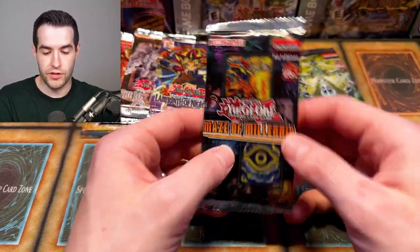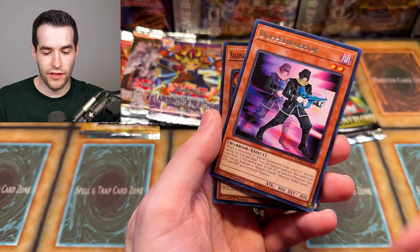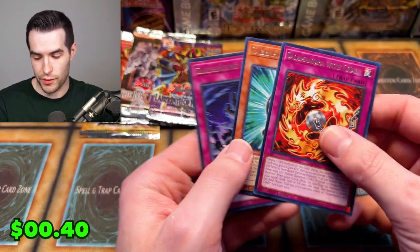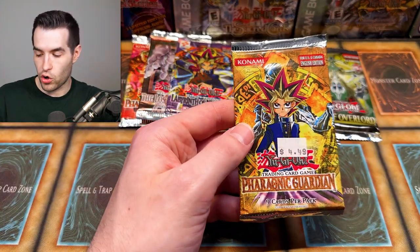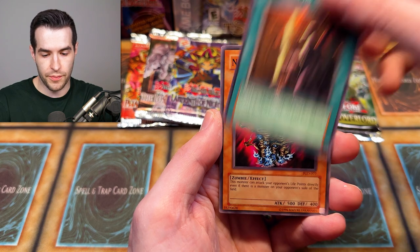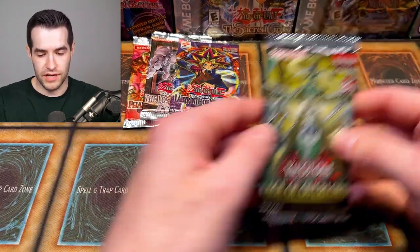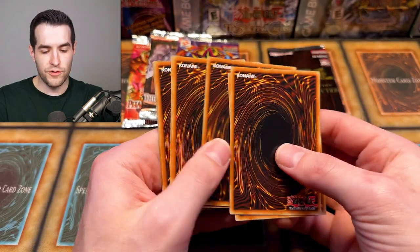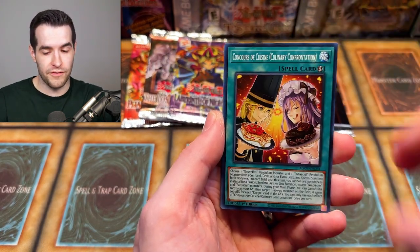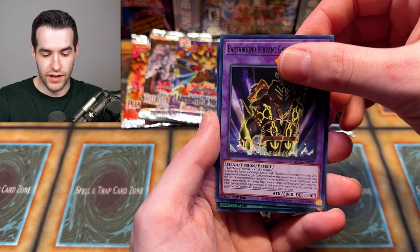The cost would be a lot lower and the pulls seem to be a lot easier. We got a super Salamander — I think I did that pack wrong. Age of Overlord — you've been pretty good so far, but there is one card we'd love to pull: QCR Little Knight would not be bad at all. One, two, three, four — Ken the Warrior Dragon, Earthbound Servant. Not this time — we did not get a QCR. Maybe next time.